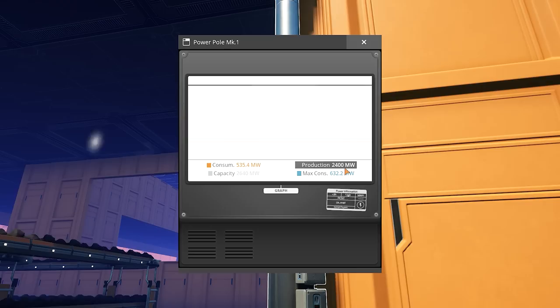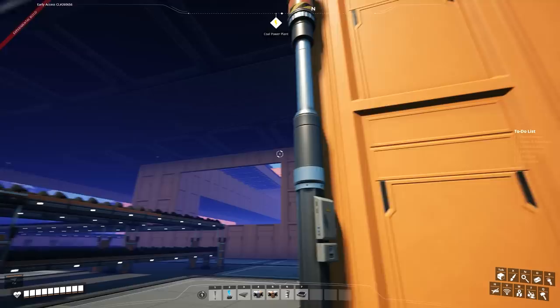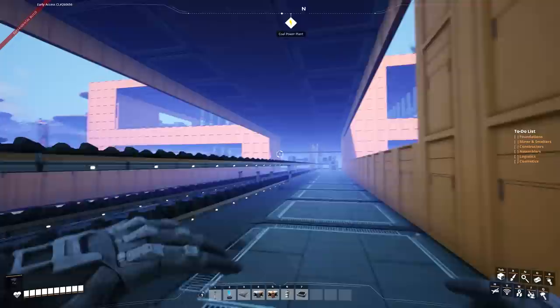So now we have 2,400 clean. The capacity is 2,640, and that's because I've got some biomass burners hooked up that aren't firing right now. Currently we're actively producing 2,400 from this coal facility. We're actively consuming 530 megawatts with a possible consumption of 630. There is a discrepancy of almost 100 megawatts in terms of power for machines that aren't firing right now. So we're going to go back to grassy fields and figure out why.